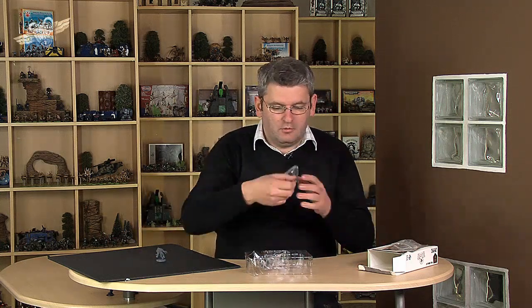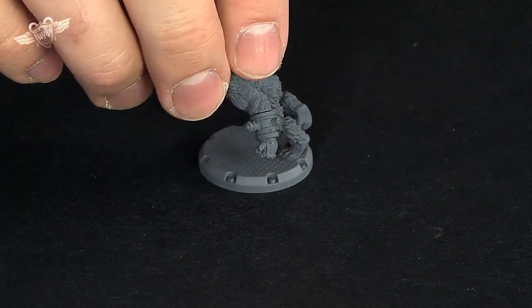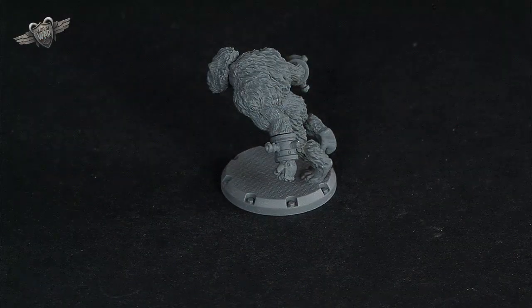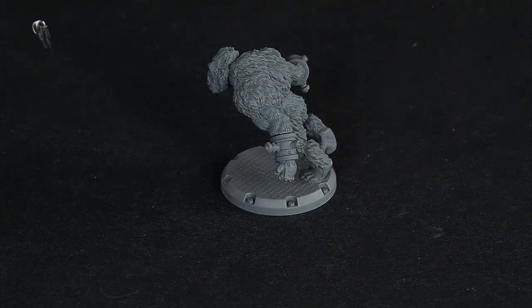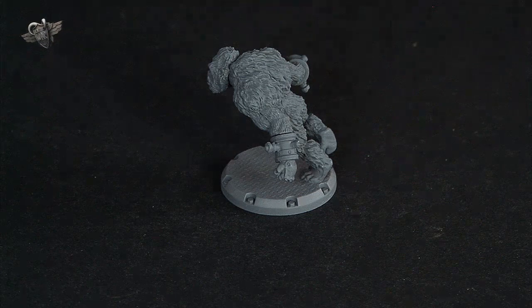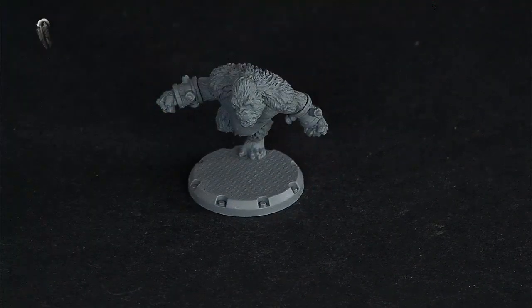Each one comes in its own individual little baggie. Each guy has a different pose as he is running across the board to get to fight the Allies. They have some special rules that make them move faster, which is good because they don't have any shooting whatsoever.